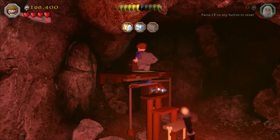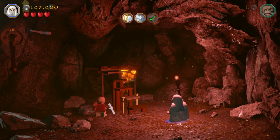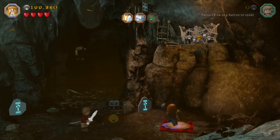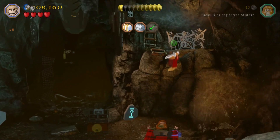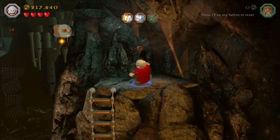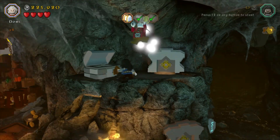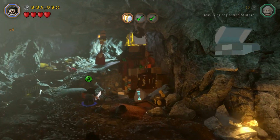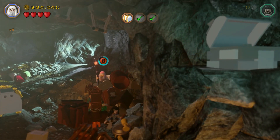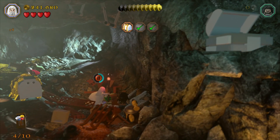Just one more minikit to get here I think, maybe one more treasure too. If you get just the right angle you can blow that up but you don't get anything special for it, just some coins. Through here turn into Bomber, feed him some carrots and fish which you can just loot lying around. Get up there, smash that up, build the hook, pull it down, swing across, smash all that up. Flip to Thorin and get his sword. Then build this hook, pull it down, smash that to unlock Gandalf's chest. But before you do, turn into a wizard and smash all the bricks up there — minikit number four is right there.